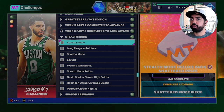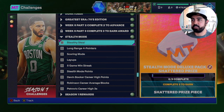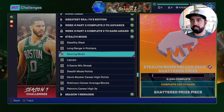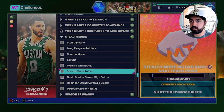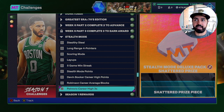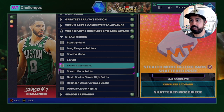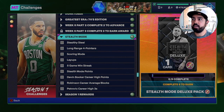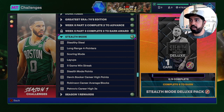Each agenda gives a shattered prize piece, and three of these prize pieces will get you an additional deluxe pack. Because we have nine agendas, you'll get one deluxe pack from completing the first three, another from the next three, and another from the final three. You can mix and match in any way you want, but once you complete all nine you get three deluxe packs from the prize pieces, and then completing all of them earns your fourth pack.